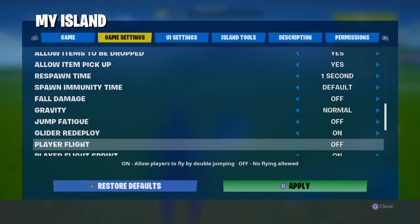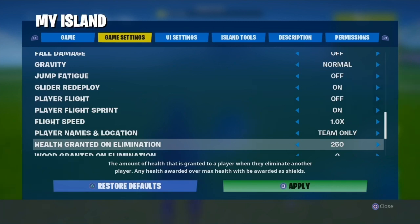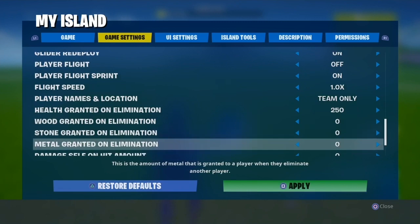Glider redeploy: if you want people to take fall damage, turn it off; otherwise you can keep it on. Place names: if you want name locations always shown, select always show; if you want it hidden for a challenge, select always hide; or team only. Health granted on elimination: this is important. You can grant 10, 25, 50, 100, or 250 health or shield. If max health is 100 and max shield is 100, setting it to 250 just maxes both — so I'll keep it at 200.